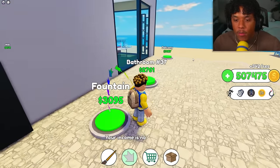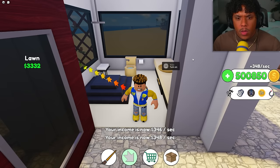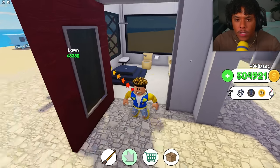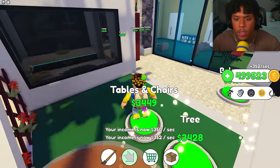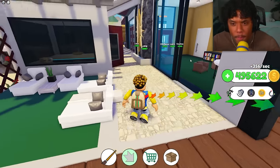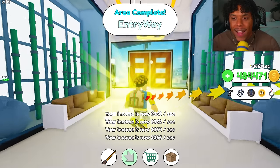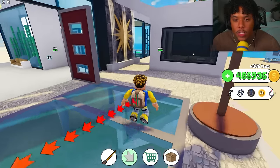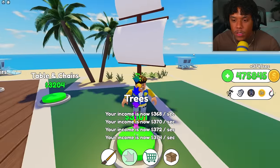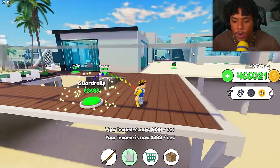We got a ping pong table, a gate to secure the house, a fountain, and bathroom number 37 — there's no way there are actually 37 bathrooms in this house, that has to be a troll. Got the lawn, table, and chair outside. Then finishing the hallway — chandelier, light, and couch. Entryway complete! Let's finish the little backyard balcony with masts and sails — like a little ship.